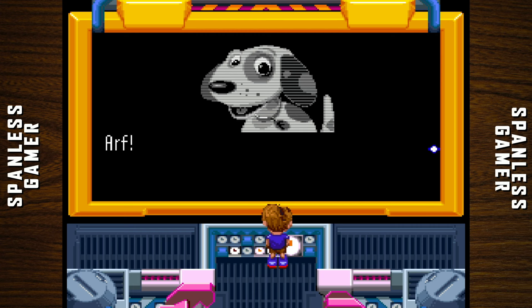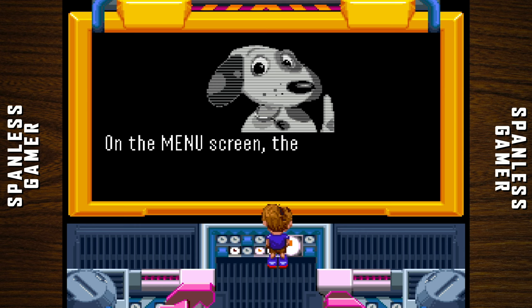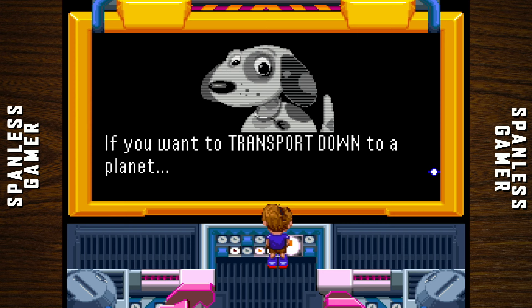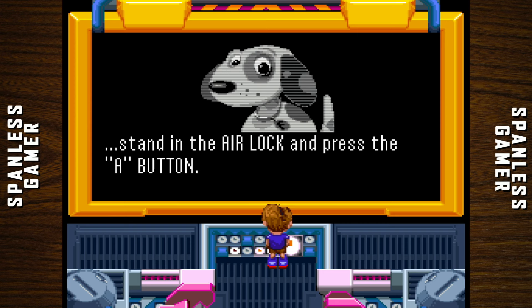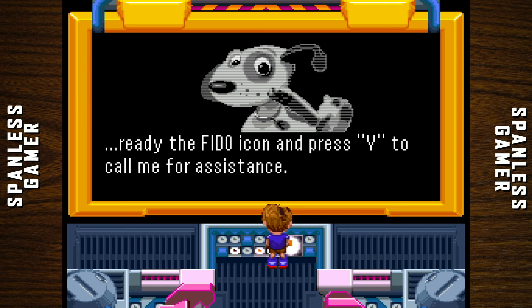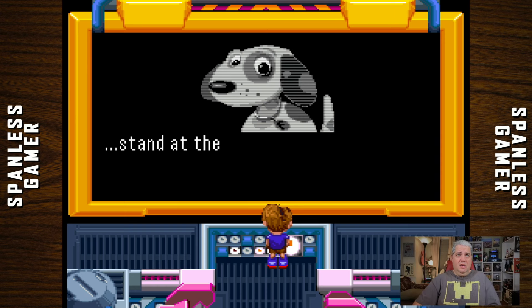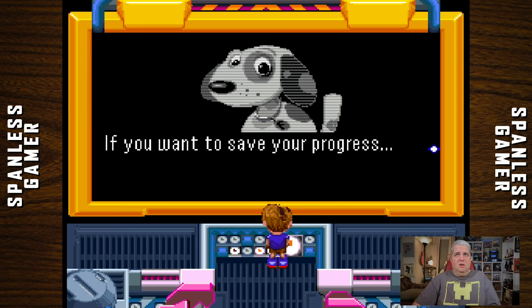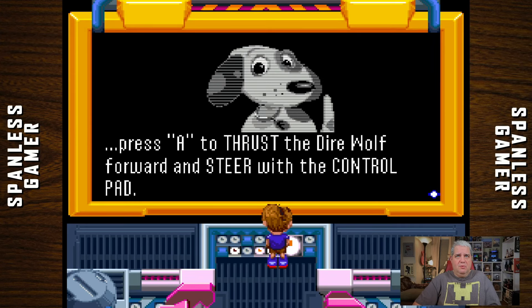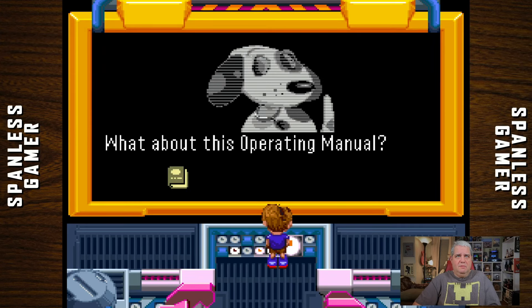Here are the basics of ship operations: the map icon activates the sky view map, the view icon activates the view before it, and the Fido icon activates me. If you want to transport down to the planet, stand in the airlock and press the A button. If you want to transport up to the Direwolf, ready the Fido action icon and press Y to call me for assistance. If you want to heal your wounds, go to the plus sign. You can approach the chiefs in infraspace. Combat: press A to throw a... it talks a lot.